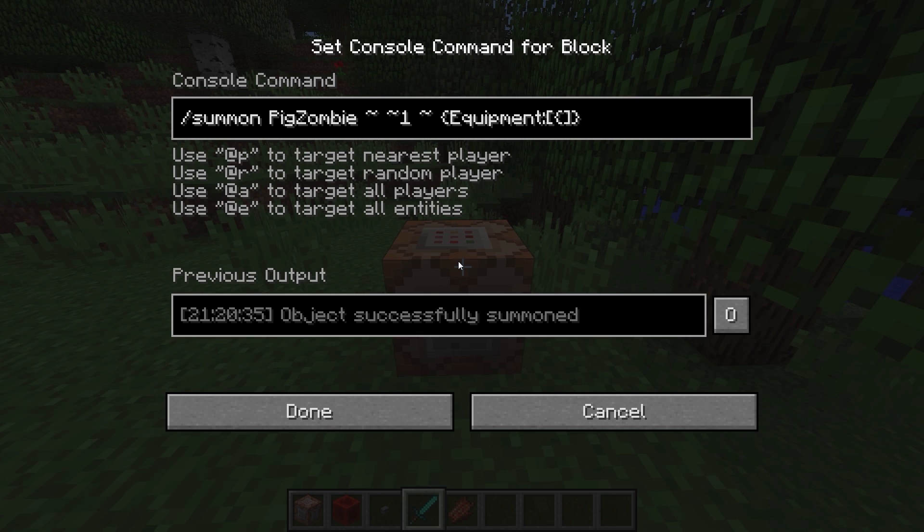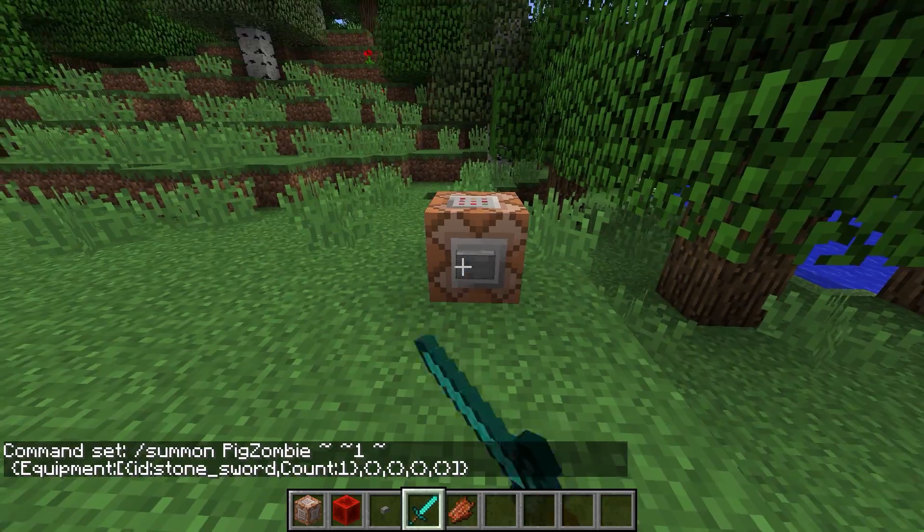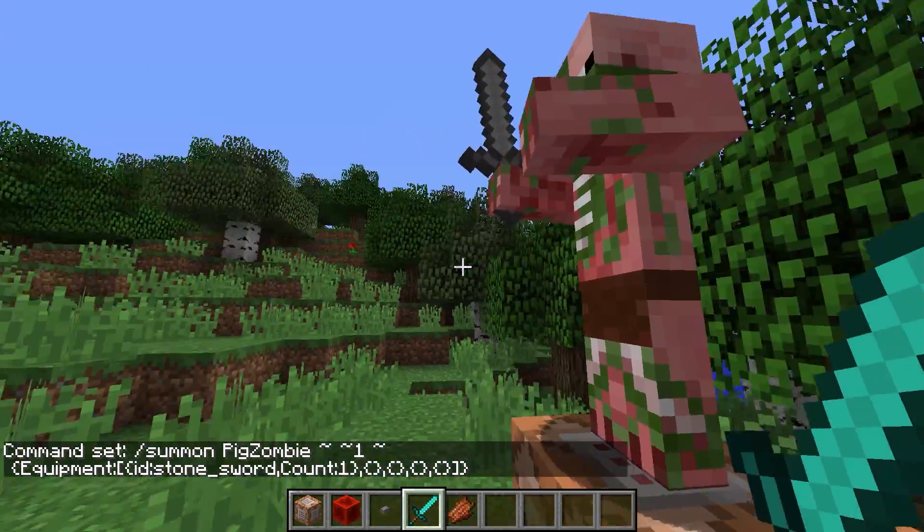The equipment is a list of five things currently — we'll see how that changes with 1.9. That is the item held in its hand, the armor worn on its feet, its legs, its chest, and on its head. Those are the five fields. So this zombie pigman can actually hold an item in its hand, so let's just put a stone sword in its hand.